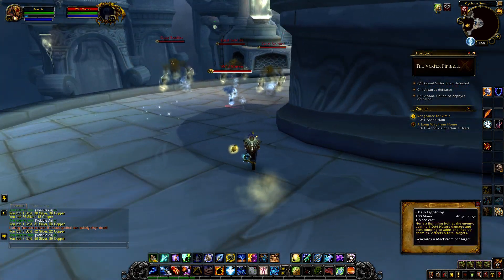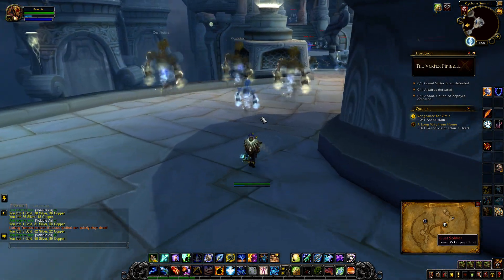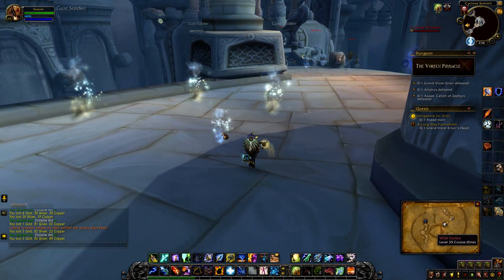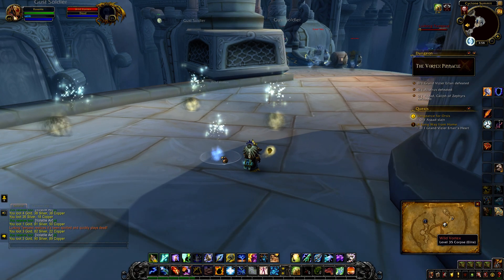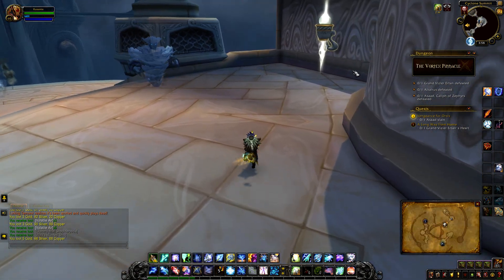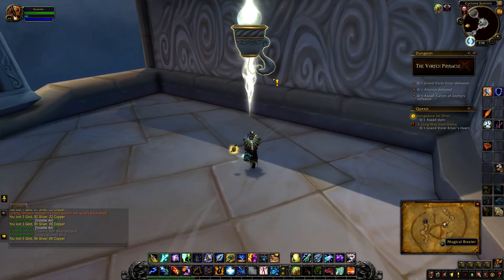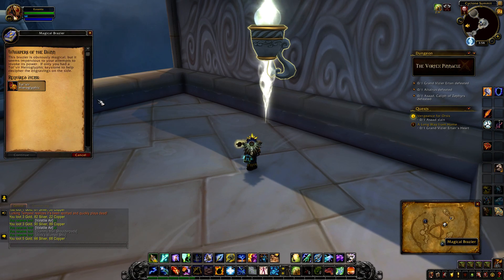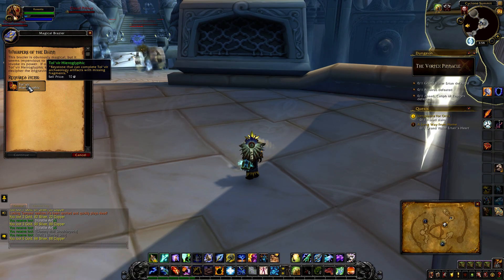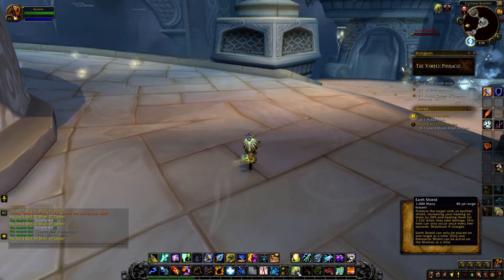Gotta love a shaman - just AoE from a distance. Now as you can see, we have an item here called the Magical Brazier. It's related to archaeology - basically you have one of these hieroglyphics and you can pop it in there to get a buff for the rest of this run.